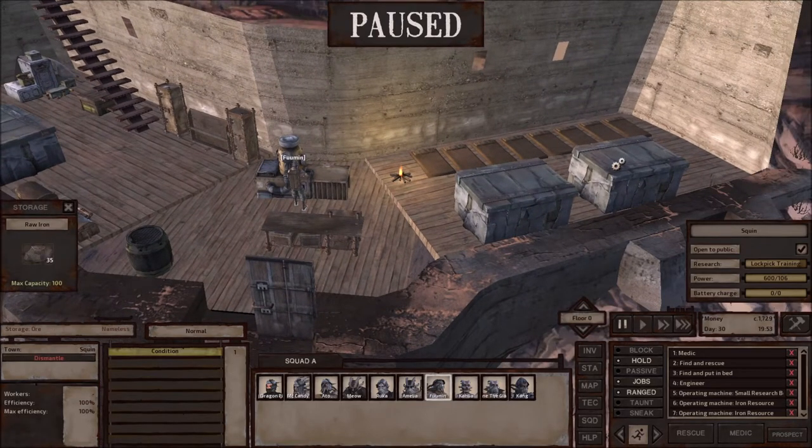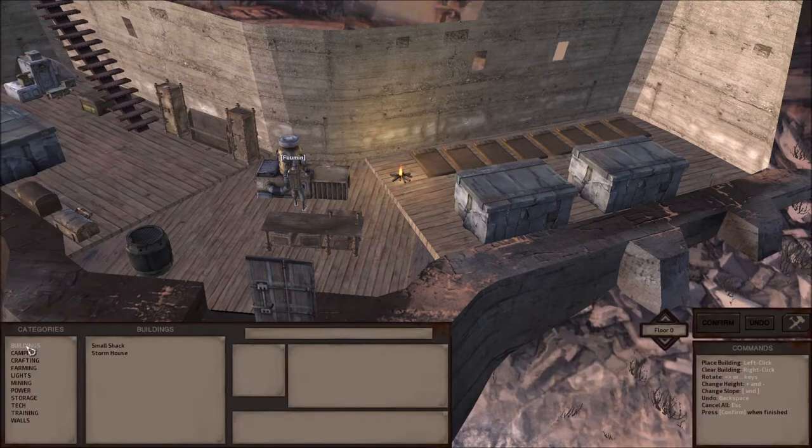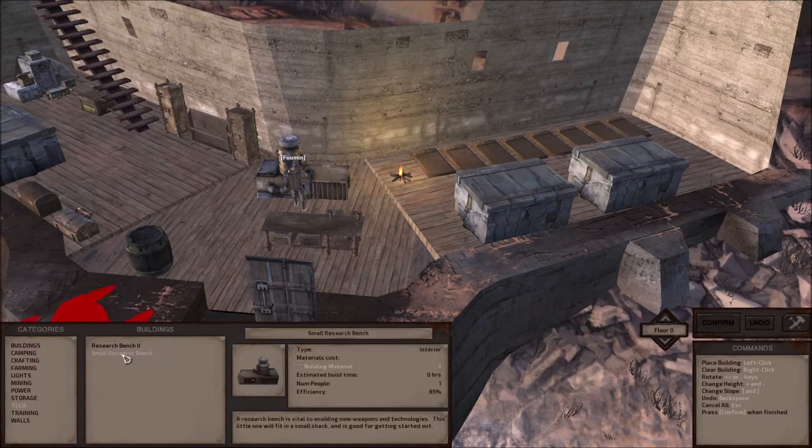You want to buy storage — but just before you buy storage, you need to get the research bench. You go over here, go to Building, then Tech, and you would see a small research bench. That's number one, because once you get the small research bench, you can then start researching what you call storage.